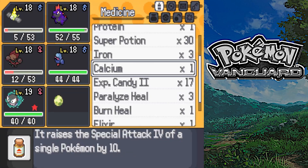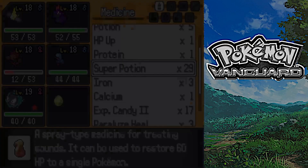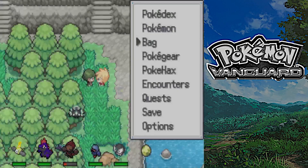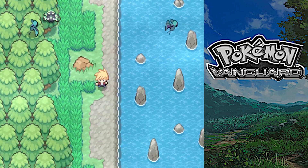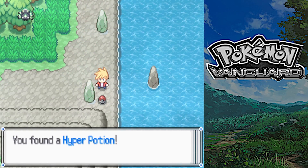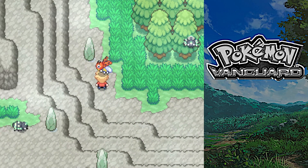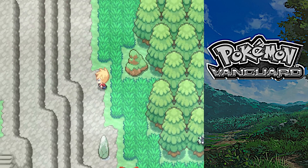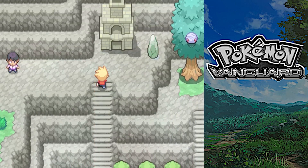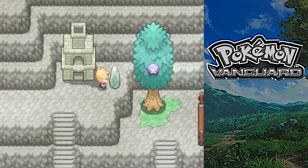We're going to need to heal up. Use a Super Potion. Roselia also needs healing. Carry on down - what can we find? We've got a Hyper Potion. Follow it around here, move out of the way of the lady NPC. And then what's this - like a chimney, gives us the Charcoal. Looks like another trainer battle.